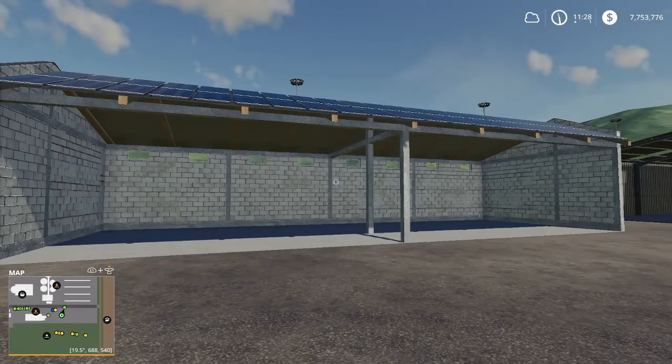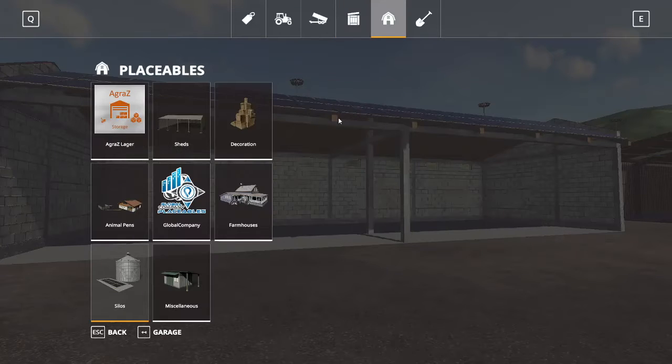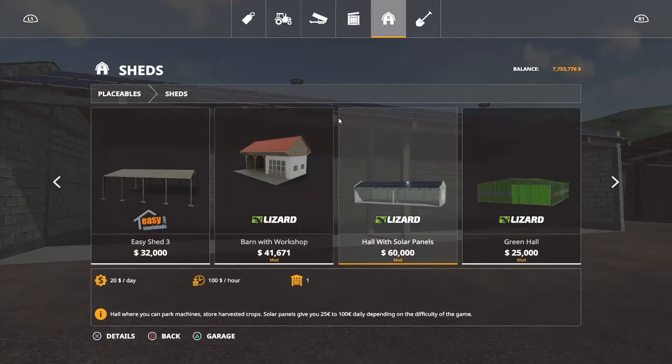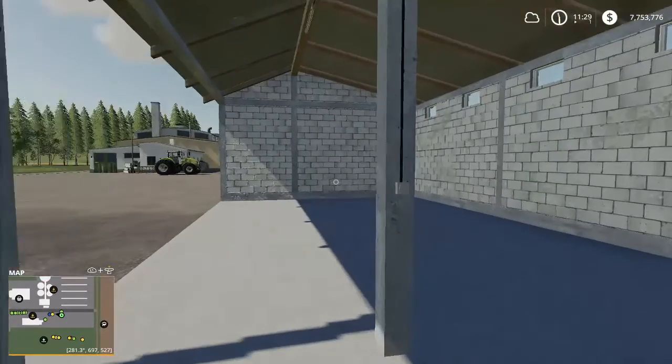Next up you have a hall with solar panels where you can park machines and store crops. The solar panel gives you $25 to $100 daily income depending on the game difficulty — it is seasons ready. You get $100 on easy, $50 on normal, and $25 on hard. Find this up on the sheds. It has $20 per day upkeep, and with it set to easy it's $100 per day. It does have lights.